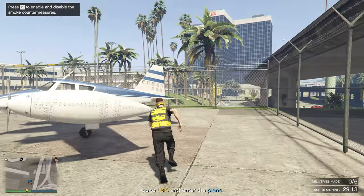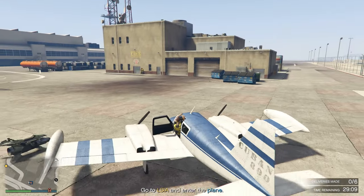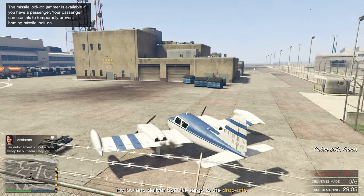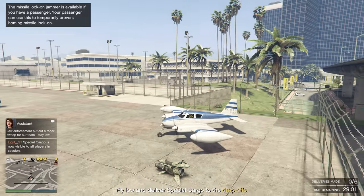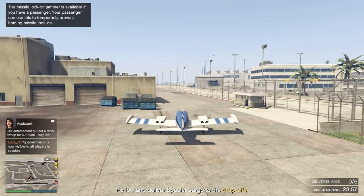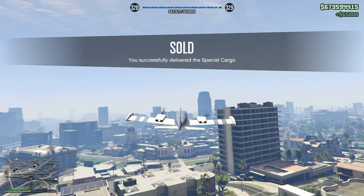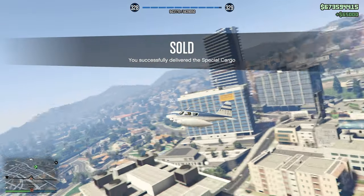We have to make six deliveries to complete this mission. Law enforcement has put a radar sweep on our team, so we have to fly at a very low altitude. We managed it, and got 5,500 RP from selling that batch plus another $65,000.